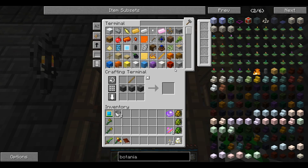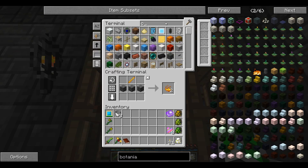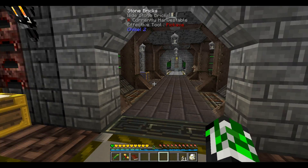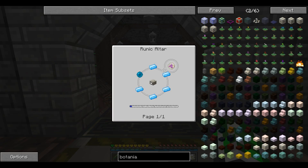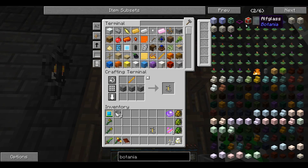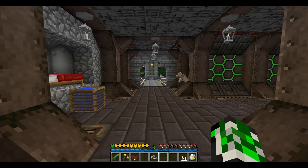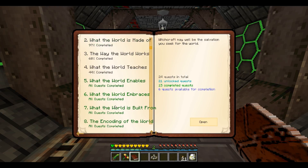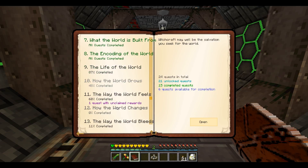Let's make one of these. Our brewing stand - gobble gobble gobble - I have a brewing stand and a Mana Rune, which is the Botania stuff. I have some living rock in here. I have all the stuff to do it - it's like I was prepared or something. We're going to go drop this - I don't know if I have time to do anything with it yet, and I still need to play around with it since I don't know much about it.